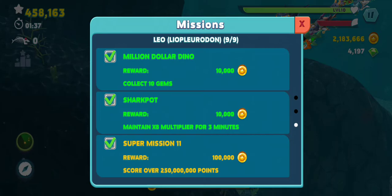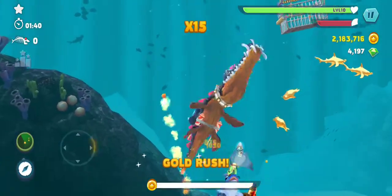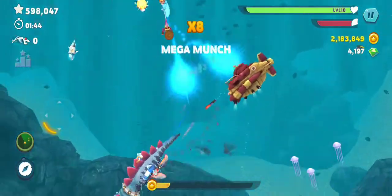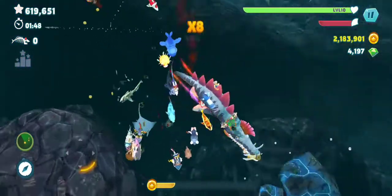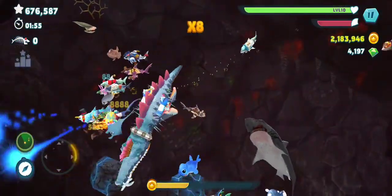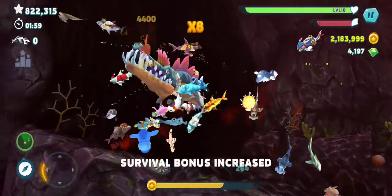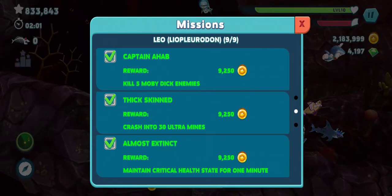Collect 10 gems. So you need to either eat the gem fish — the green one. Let's see if I can find any. By now you know what you need to do with that. They used to be less visible, but right now they're yellow and pretty distinguished, so I'm sure you can figure that out.